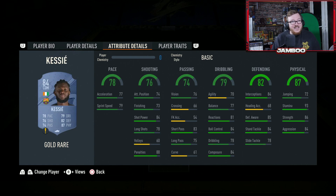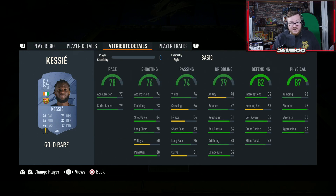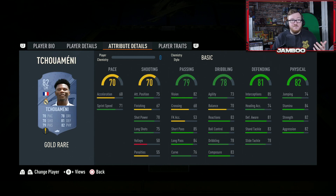We then have Kessie. Four star weak foot, high-high work rates, insane stamina, great physicals and defending. He's good on the ball, good passing and solid shooting — just an all-round really nice card. There are some good Barca links this year if you're on a cheap team, like Araujo for example, and Pedri is in there too. Overall very very solid.